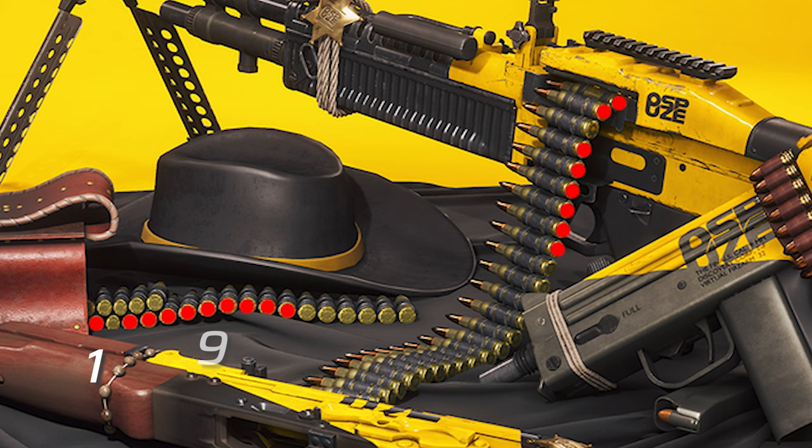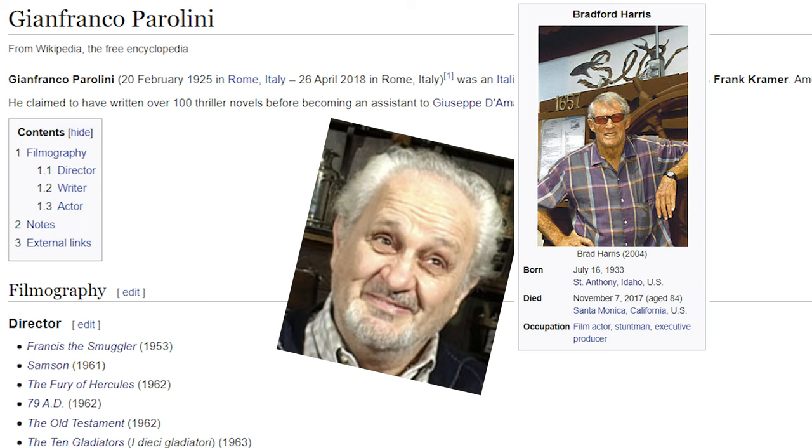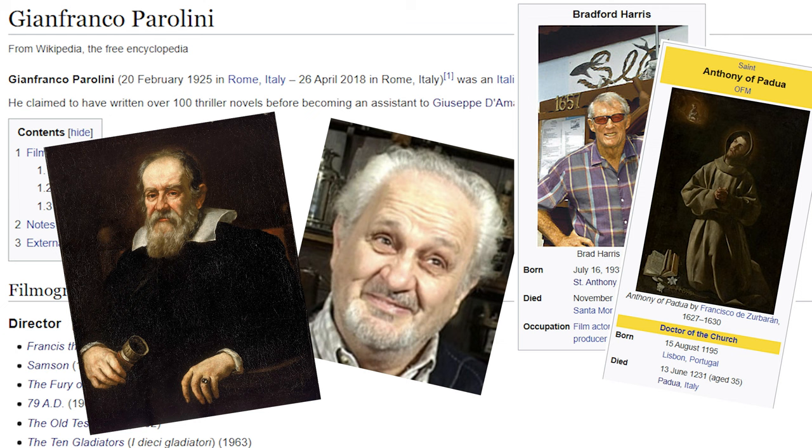So we then had the rest of the partly hidden word on the M60 as well. It was also discovered that primer marks on some of the M60 rounds, which of course shouldn't be there as the rounds haven't been fired, mark out the numbers 1, 9, 6, and 2, which we've presumed represents the year 1962. We've worked out that in that year, all of the films made by Gianfranco starred actor Brad Harris, who was born in St. Anthony, Idaho. That potentially leads us to the place of death of St. Anthony, which is Padua, Italy, which also happens to be where Galileo Galilei was appointed Professor of Mathematics in 1592. And that's about as far as we've got with the clues on the current level.